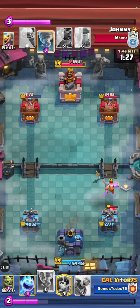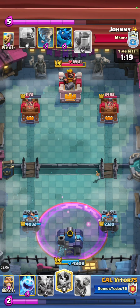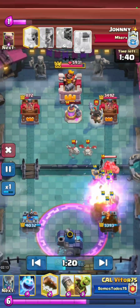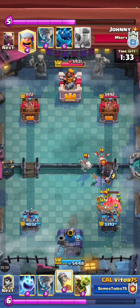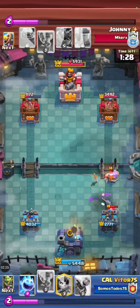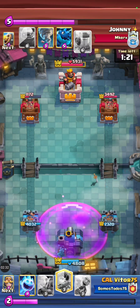Oh my god! The most valuable rocket I have ever seen — I can't believe it. Hold up, I don't ever rewind, but we gotta see this. That's an eight-cost right there, plus the Golem at like another two — that's like 10 elixir, guys. Oh my goodness. Vitor with the clutch rocket.